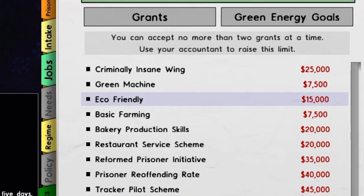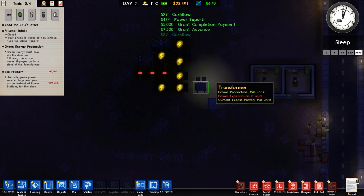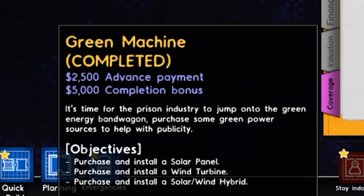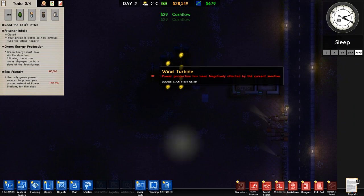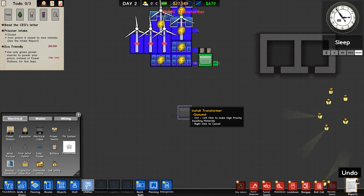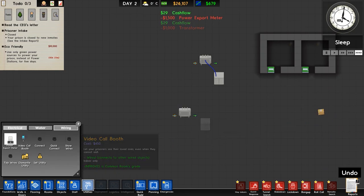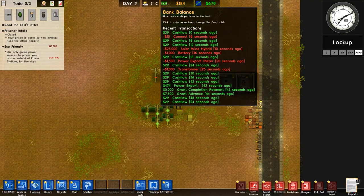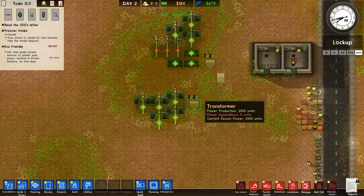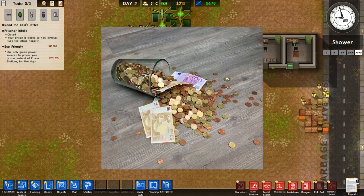You can also take two grants: eco-friendly and green machine. Green machine will instantly finish because we already installed one of each green power source — super easy. Now this is nicely generating. We're going to build another setup, because more setups means more energy exported means more money. Don't forget to hook it up. We don't have a lot of money left — that's a bit of an oopsie — but we'll get it back. We just need to let this sit and export our energy.